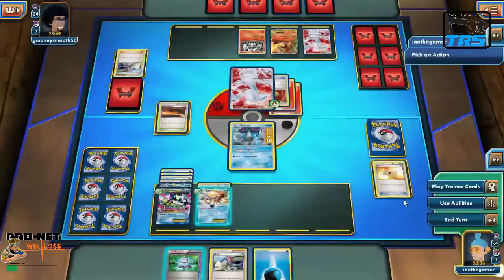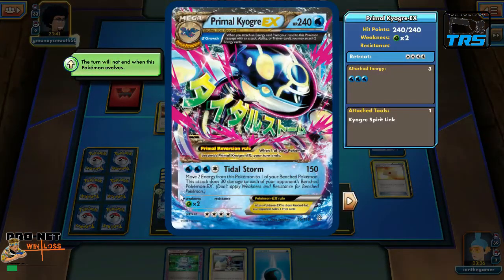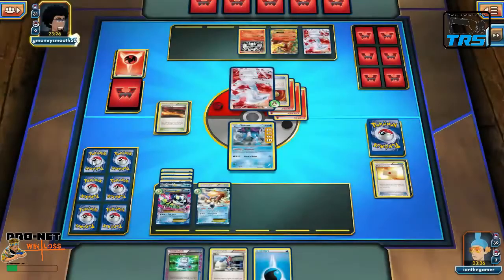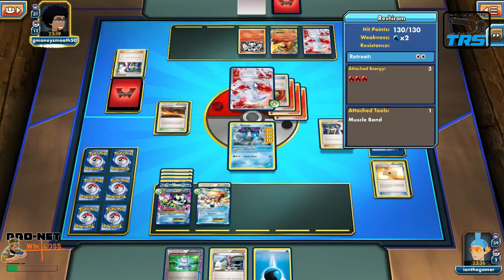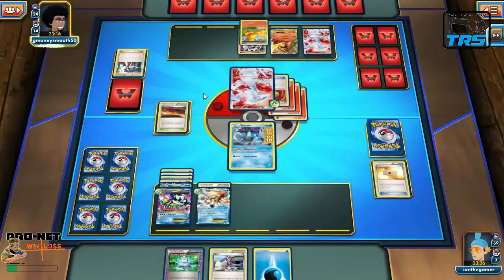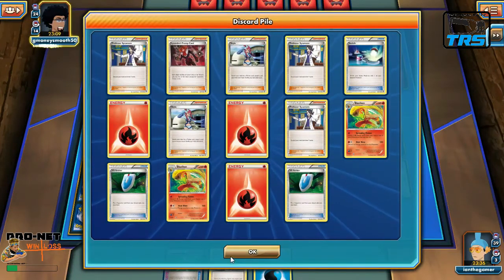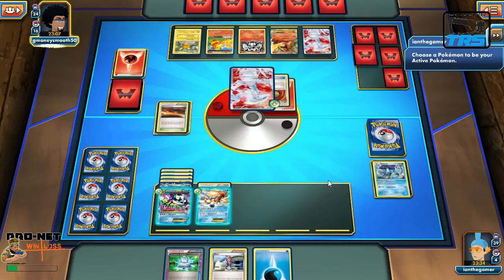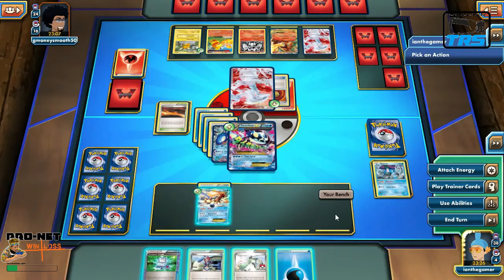We need four energy total so we end turn. Let me read the card — Tidal Storm: 150 damage, move two energy from this Pokemon to one of your benched Pokemon, and deal 30 damage to each of your opponent's benched Pokemon EX. The Growth trait lets you attach two energy cards when you attach from your hand. We see a Reshiram using Blue Flare — 120, discard two energy. There's a cute Torchic and a Dedenne, lots of fire and Blaziken in play.